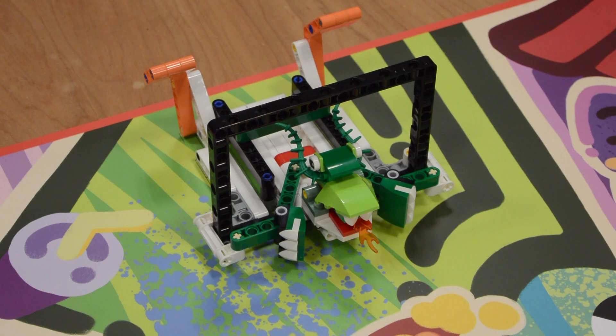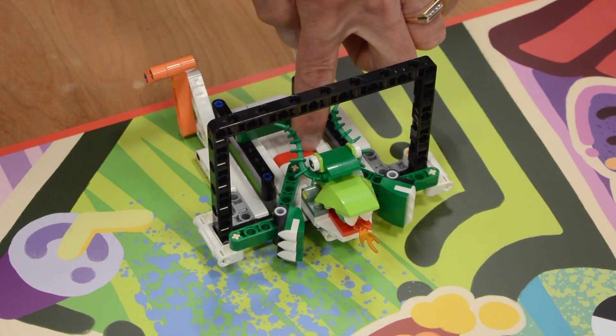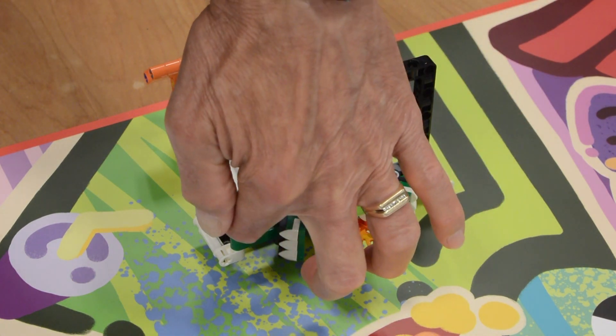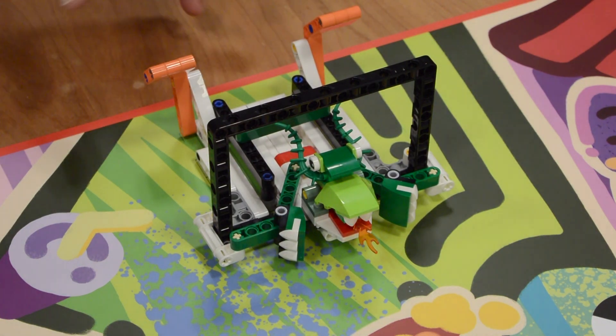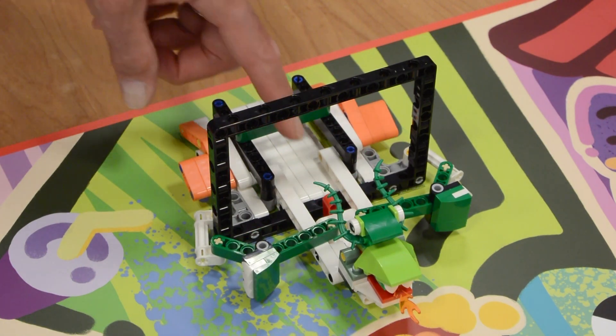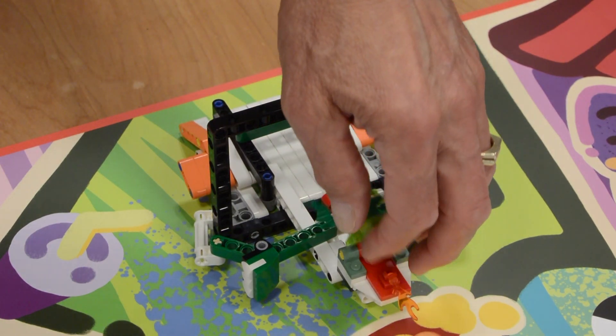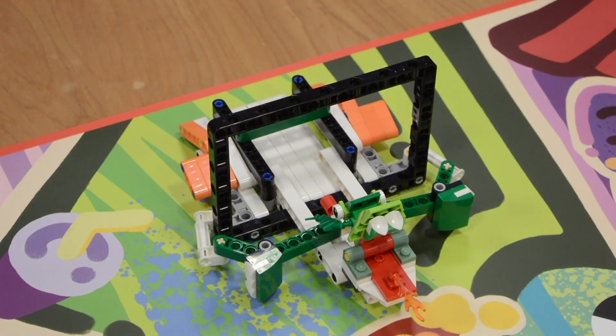So with that said, I hope you enjoy the video. So here we see the 3D cinema, and the object is actually to get this red beam on the other side of this black frame. The obvious way to do that is the orange levers on either side — pushing the orange levers — and you'll notice this red beam drops down, and that's now completed the mission.